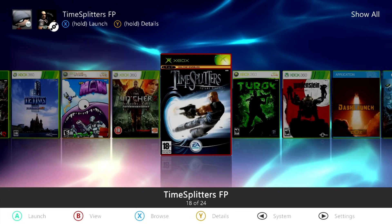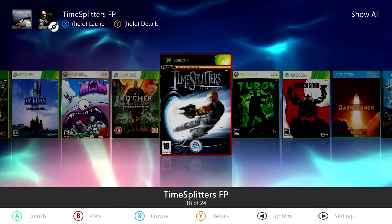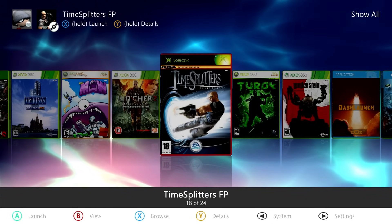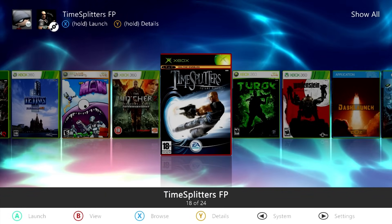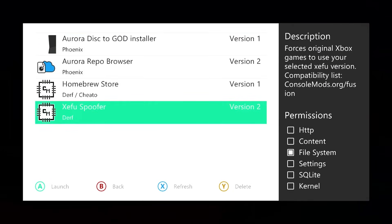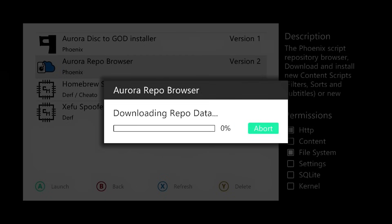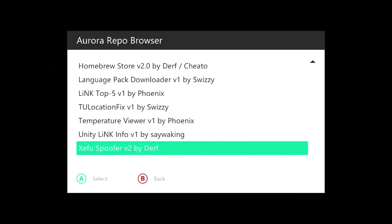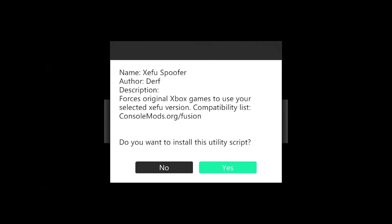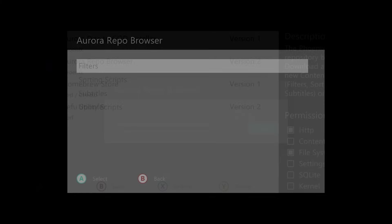To get started, if you're using Aurora and connected to the internet, you're going to need the Zifu Spoofer. Press the back button on your controller, go to scripts, and if you don't have Zifu Spoofer installed, make sure you're connected online. Go over to the Aurora repo browser, open it up, go down to utility scripts, and find Zifu Spoofer. Tap A and say yes to install the script.